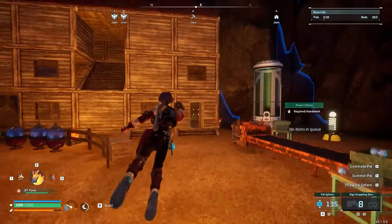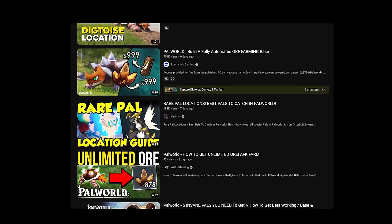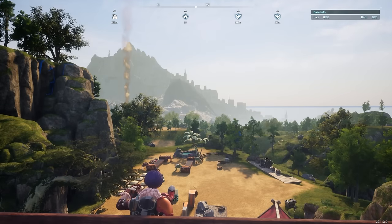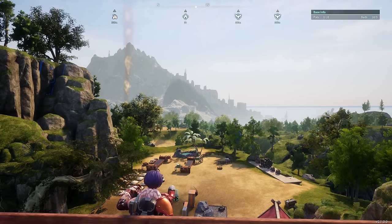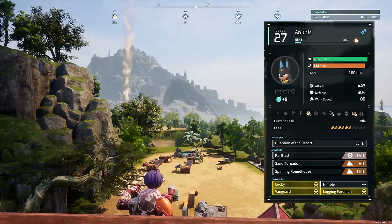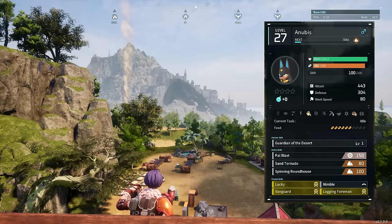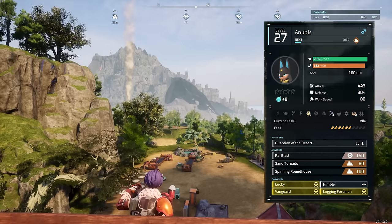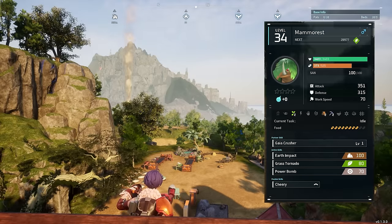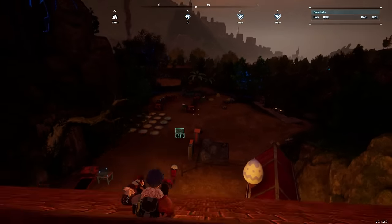I want to emphasize how ridiculous this is — Digtoise is the premier miner in every promotional material and all YouTube videos about ore farming say to use Digtoise. It wasn't until I swapped my Digtoises for Lucky Anubis that I noticed just how much more productive they were. Anubis has a food level of 6, meaning slightly higher max hunger, and higher food levels also affect a pal's metabolism since pals reduce satiety as a percentage.